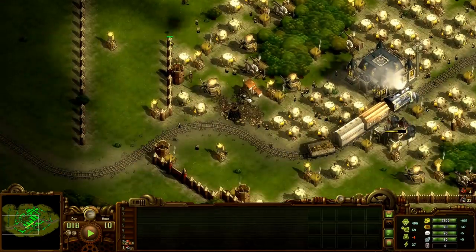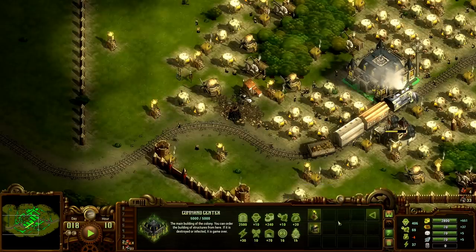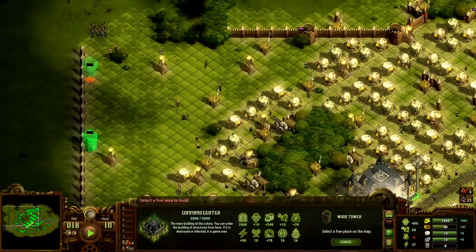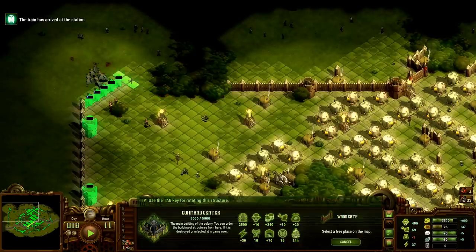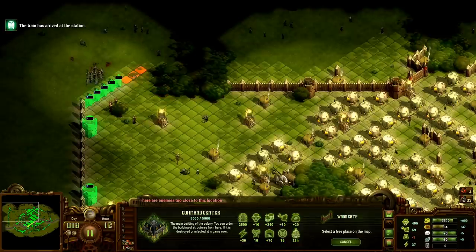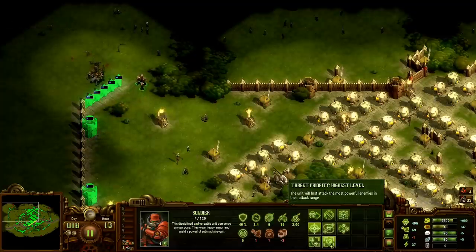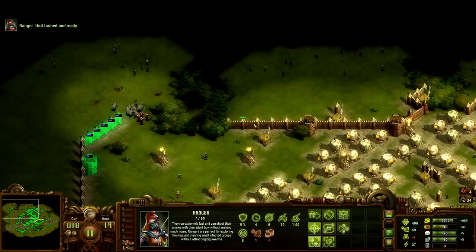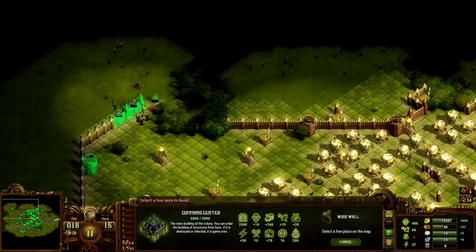This opens up a ton of space for us actually, and we'll do some towers along this side. I've got these guys on highest level because they should be able to melt anything that we run into. We'll tower this.